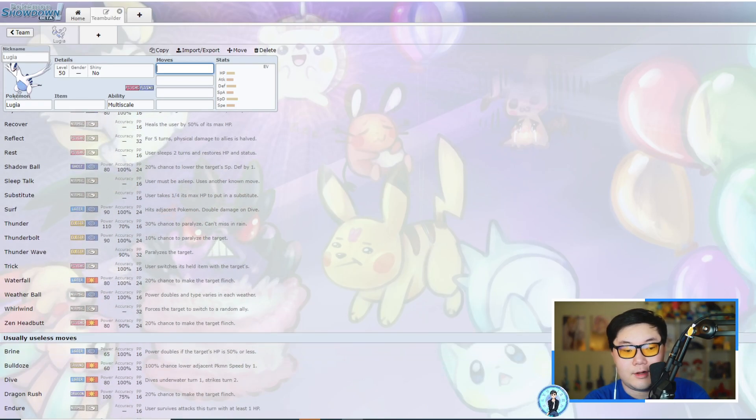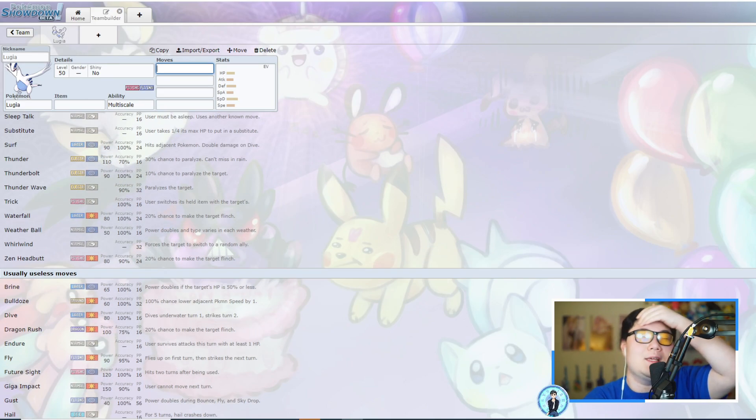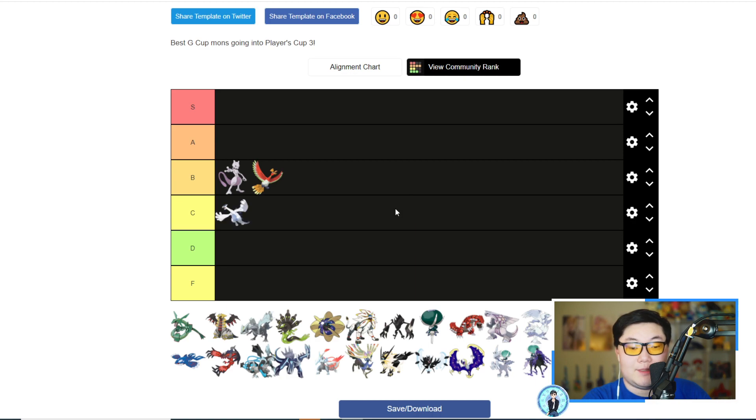Overall, Lugia gets okay support moves — Calm Mind and Recovery are decent at least, allowing it to wall Pokémon. However, many common Pokémon can just set up on Lugia, and even at plus two its offensive capabilities aren't great compared to restricteds that can deal tons of damage right off the bat. Lugia is a weird one — even with Weakness Policy setup it's still going to be underwhelming. I'd probably put Lugia in mid-tier, C tier, though it's at the lower end of that.